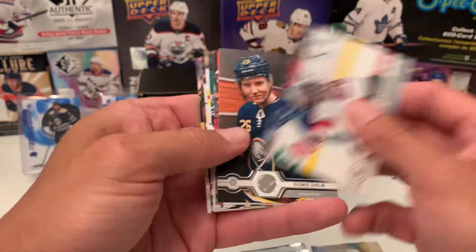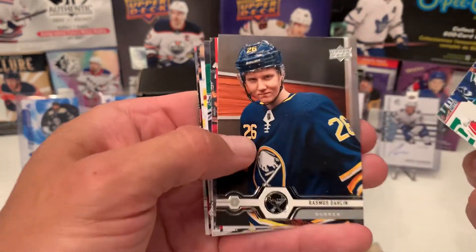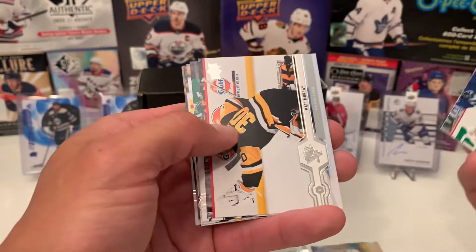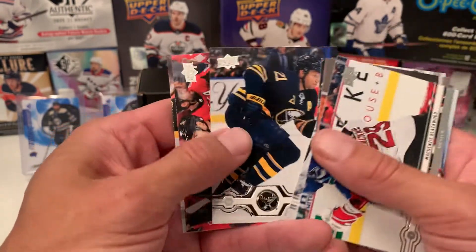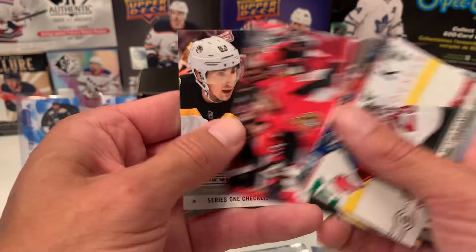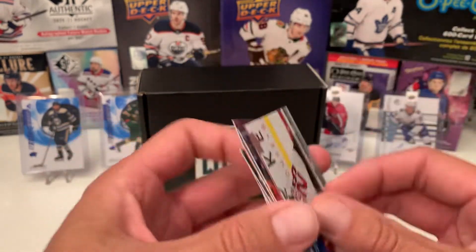Let's go with the 2019-20 Upper Deck Series One. We got Blackwood, who gives that sexy Ross, Misdalin, Matt Murray, Lindell, Tuukka Rask, Oposit Poker, and a checklist of Marchessault and O'Reilly.